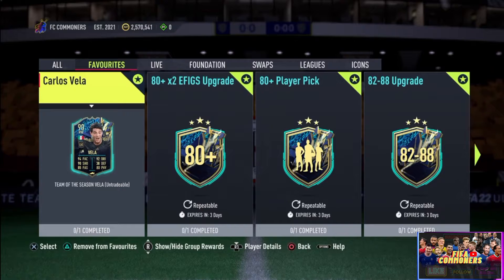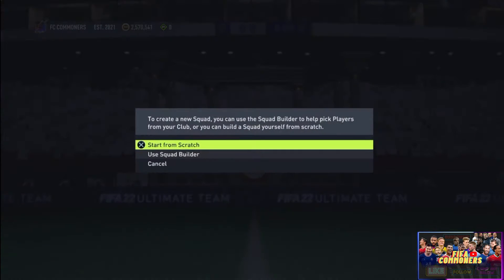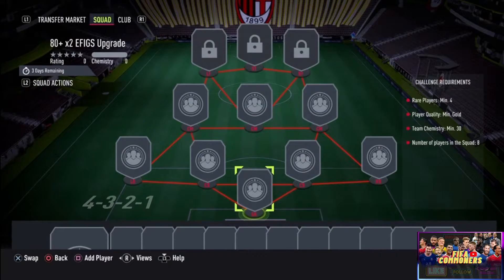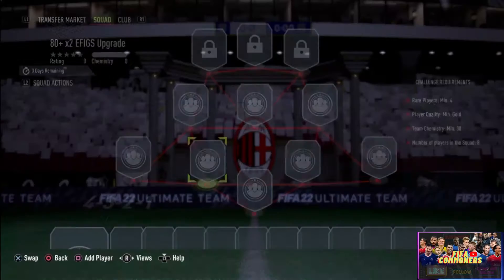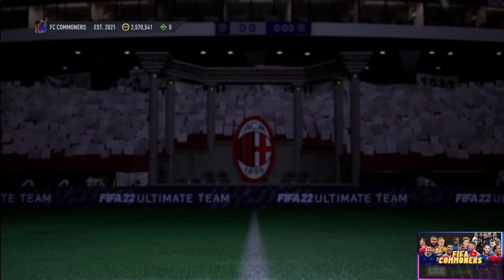Boys, today is a fully stacked day. EA Sports has released Carlos Vela — you'll see my review on that card at the end of this video via a tag-along. The next thing from EA Sports is this 80-plus x2 EAFC SBC, which requires four rare minimum gold players, 30 chemistry, a 4-4-3-2-1 formation, and you have to submit nine players total across the tasks.